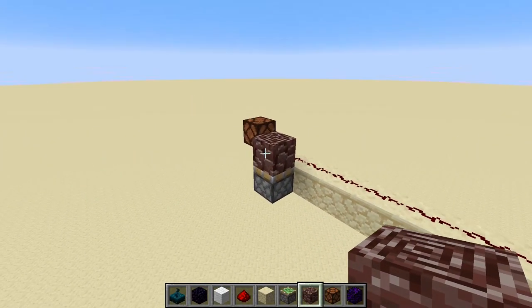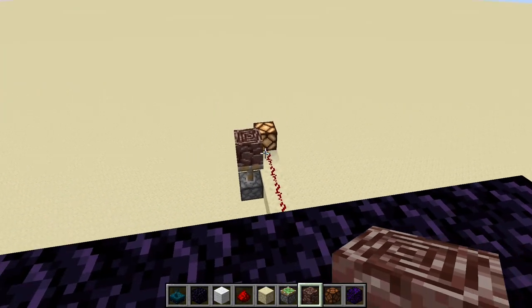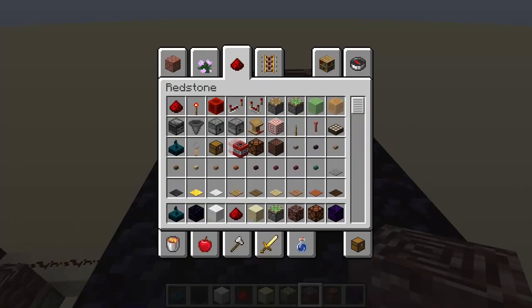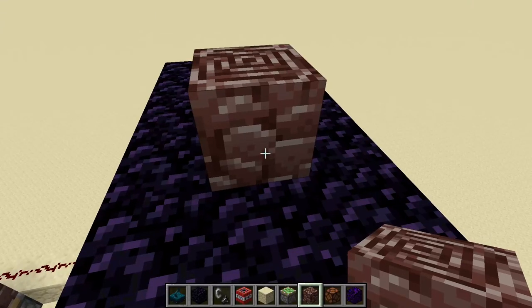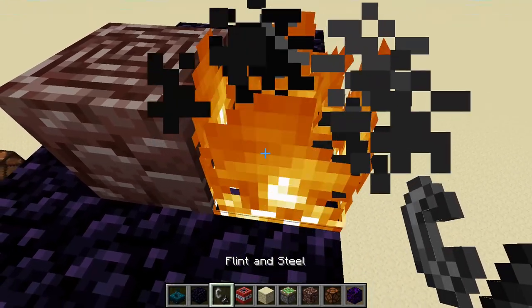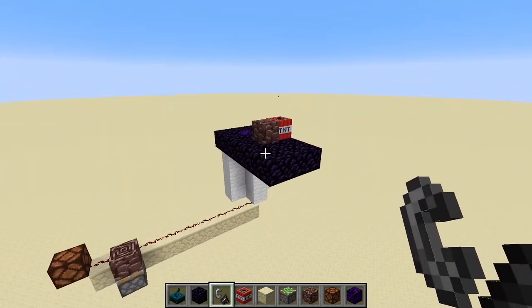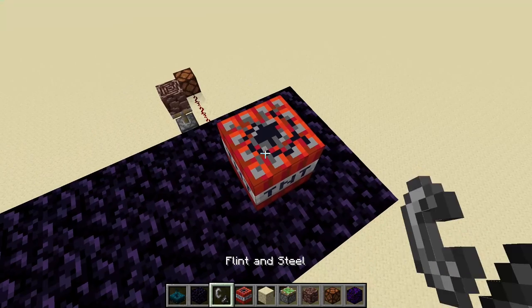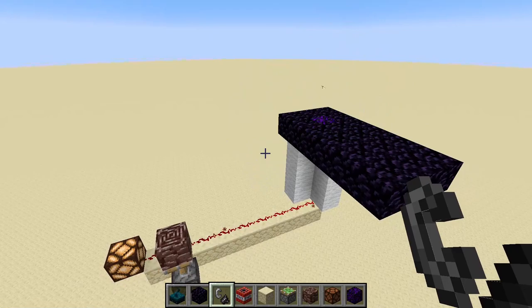Just to be safe, ancient debris is movable with pistons, if I remember correctly. Yes, that is indeed the case. And it also should be blast resistant to TNT. Of course, this minigame will be all about TNT. Let's also test this beforehand. So with the debris being movable and blast resistant, we can add blocks that change their position for like an entrance or an exit.